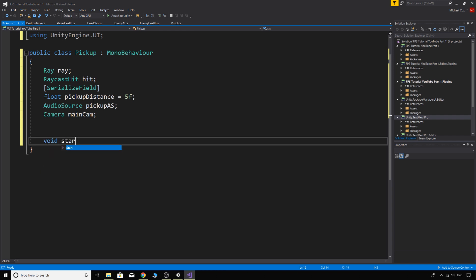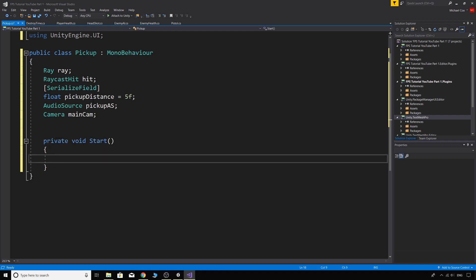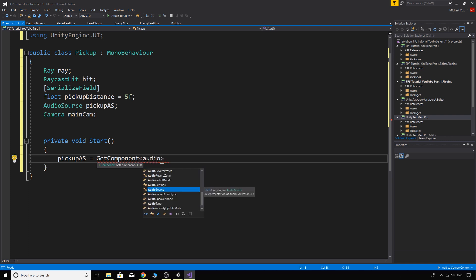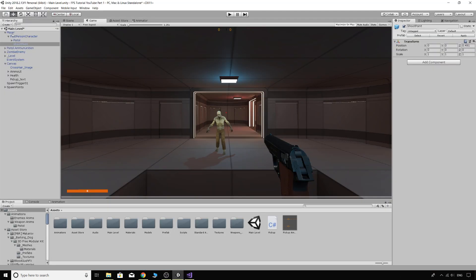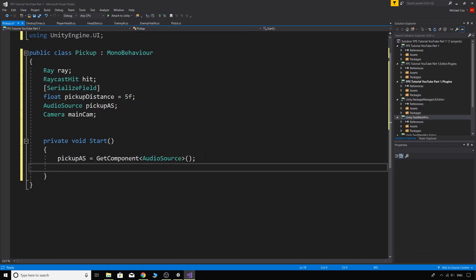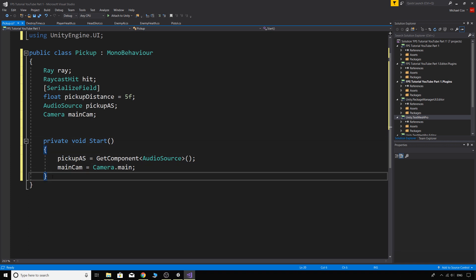In the Start function, we'll initialize our variables: 'pickupAudioSource = GetComponent<AudioSource>()' because we have an audio source on our player, and 'mainCam = Camera.main' — the same as we used for our iron sights zoom.